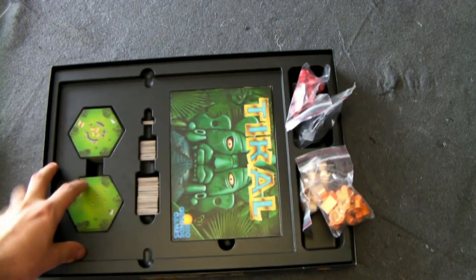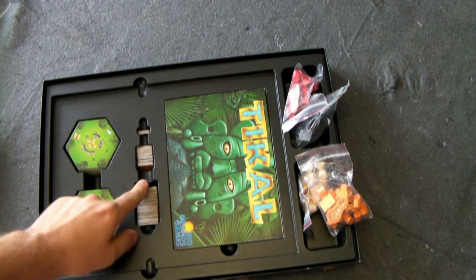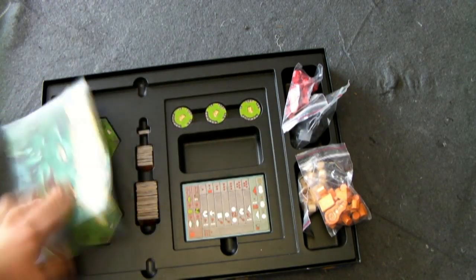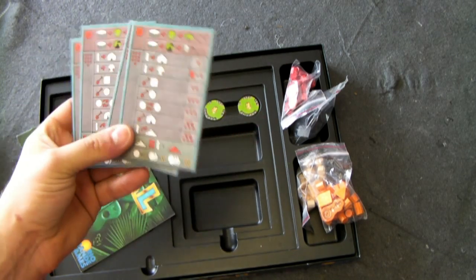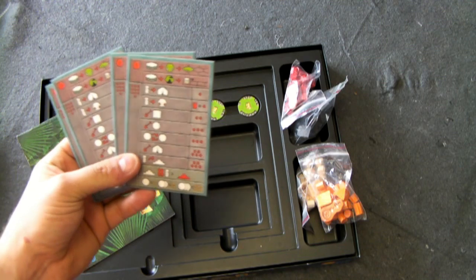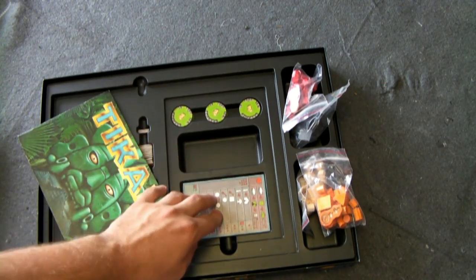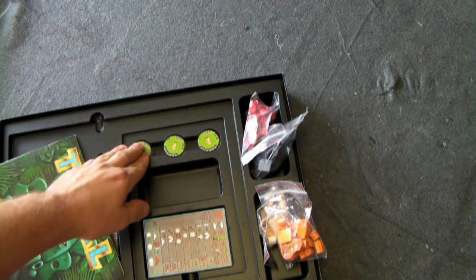You have all your various hex tiles down here on the side, and the temple tiles here. Your instruction book is underneath that. You have your player cards — this is an action point allowance game, so the card tells you each of the actions you can take and the number of points they consume. And then you have treasure tokens here, which you use to dig up treasure.